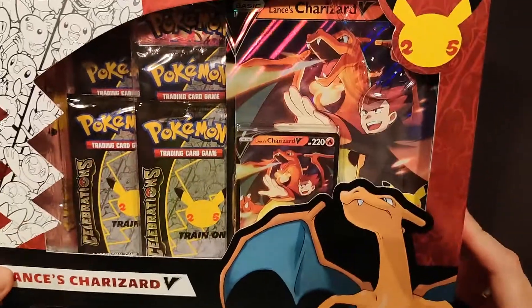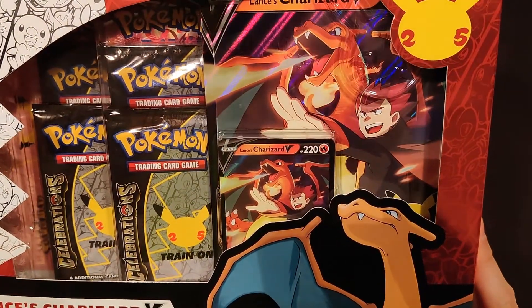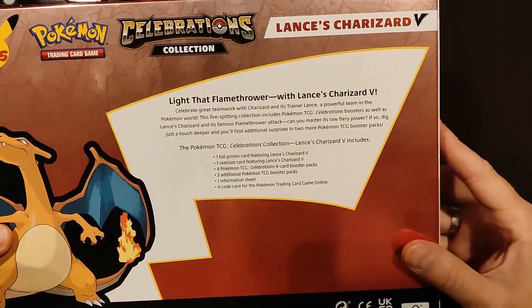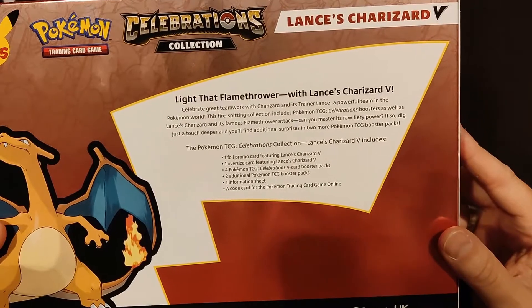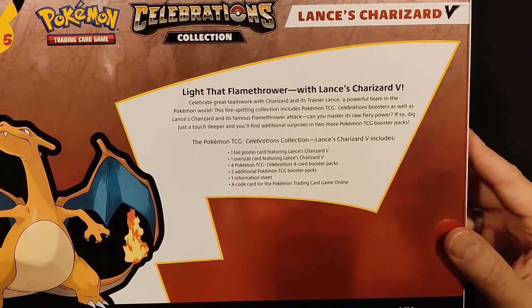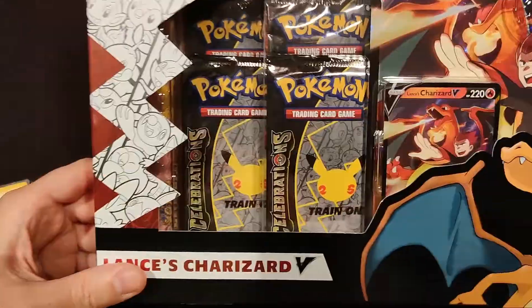And we have this one, which I'm more excited about — Lance's Charizard V. That looks so cool. We'll open this second. It includes one foil promo card featuring Lance's Charizard V, one oversized card, four Pokémon TCG Celebrations four-card booster packs, two additional Pokémon TCG booster packs, one information sheet, and a code card.